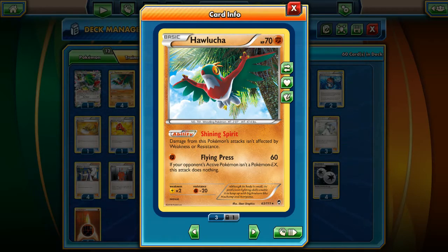If you have Strong Energy and Muscle Band, that's 100 damage. With the Fighting Stadium, that's 120 damage to an active EX Pokémon — which is insane — with only one energy and free retreat. Amazing.